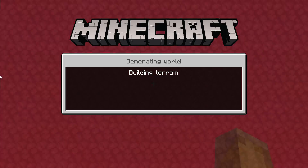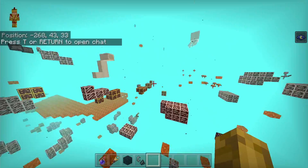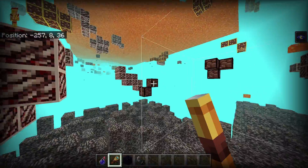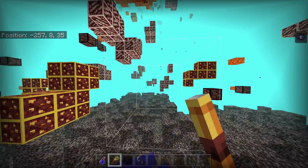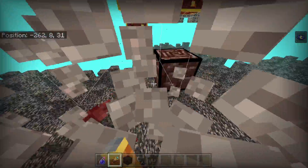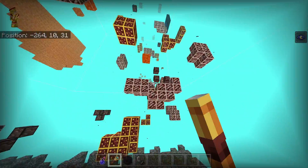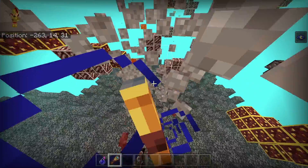Now I'm just going to head over to the nether to show that this works there too, so you can find tons of netherite and quartz. In the nether, as you can see, we can find tons of quartz. If we just mine straight down, we can already see some ancient debris — it's everywhere and you can see it clearly. With night vision, it becomes clear as day. We can strip mine over here, and boom, we're already getting ancient debris. There's more over there. Big clumps of ancient debris all around. This is the best way to find ancient debris.